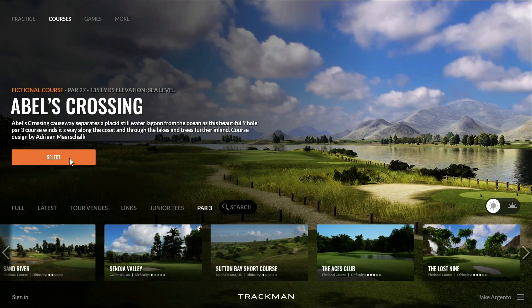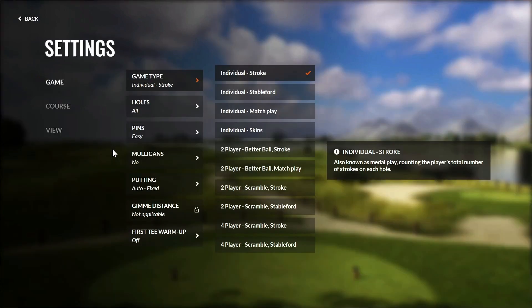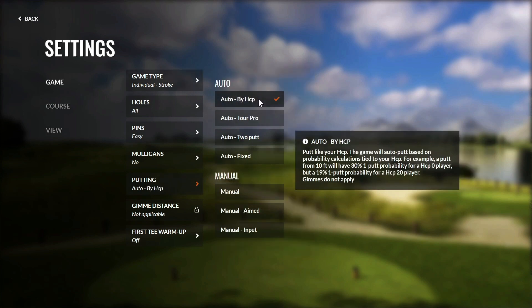One last feature that goes hand in hand with the TrackMan Handicap System is the new putting style under Game Settings named Auto by Handicap. Much like the Auto Tour Pro putting style, which bases make percentage off that of tour pros, the Auto by Handicap putting style bases your make percentages off your handicap. For example, a 0 handicap player has a 30% chance of making a 10-footer, whereas a 20 handicap player only has a 19% chance to make that same putt.